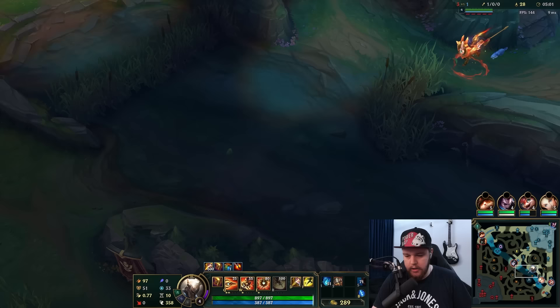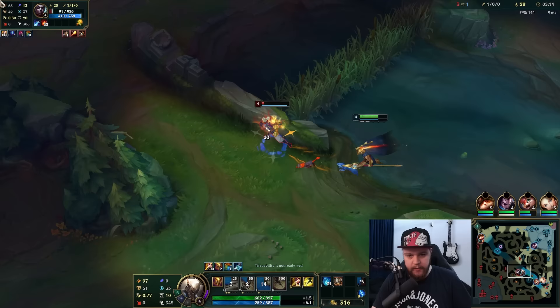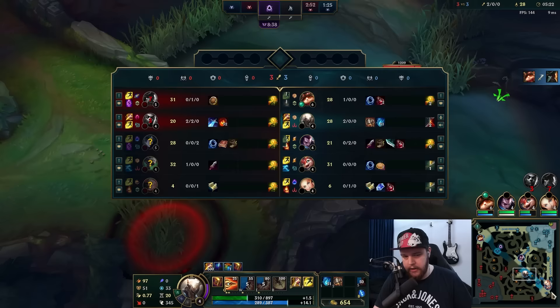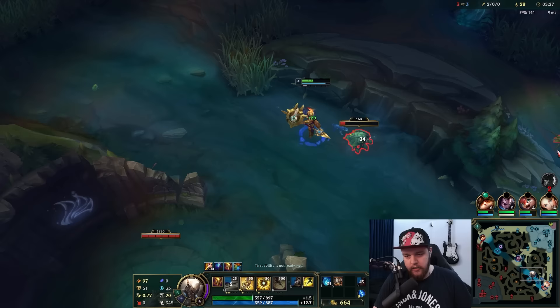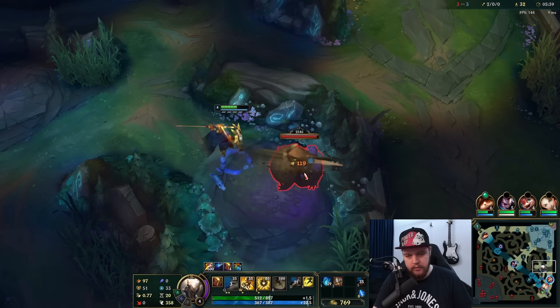There he is - perfect. With his movement just now he's probably going to go for bot scuttle, so we're probably going to kill him on that. I need to be a little bit respectful - their bot lane is not seen on the map currently so I cannot disrespect it. He moved down toward bot scuttle so he just moved forward. Make sure to lead with W, get the Press the Attack proc, and kill him pretty quickly.